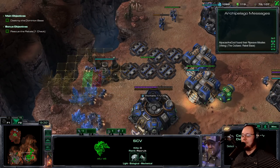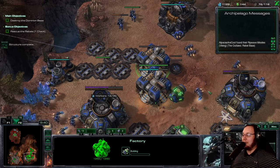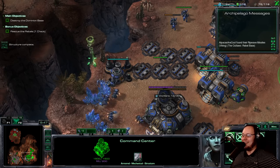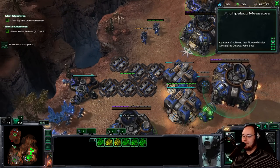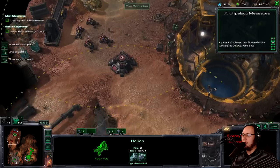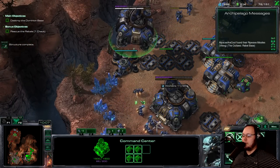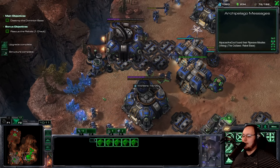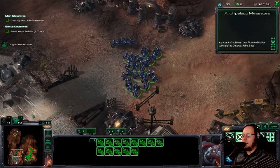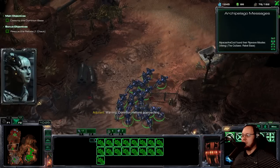I feel really bad for this guy — I'm trying to think about what to do. How do I rescue him in a way that doesn't take gas? You need a tech lab to build Predators — no! Oh, it was almost the perfect unit. There are a couple Hellions over here, they have one. We'll load up and unload. This is 17 Predators — if this doesn't win, that's pretty pathetic.